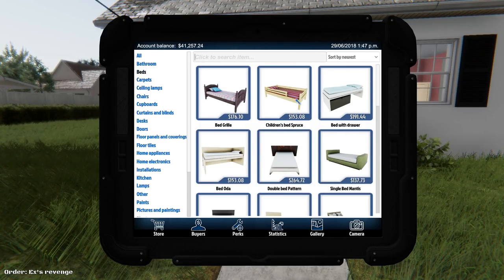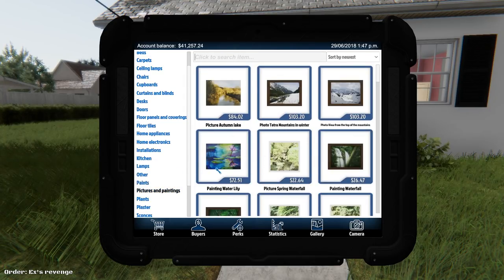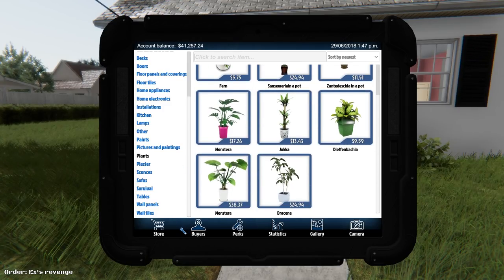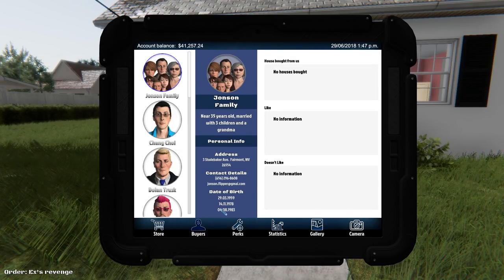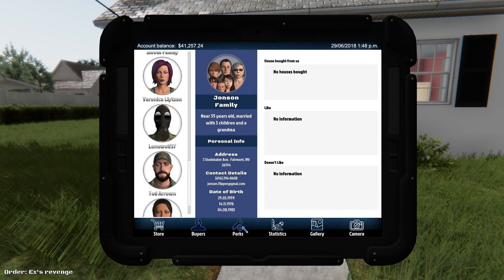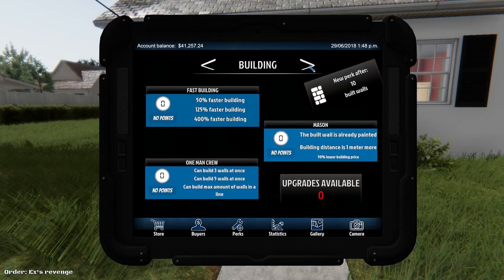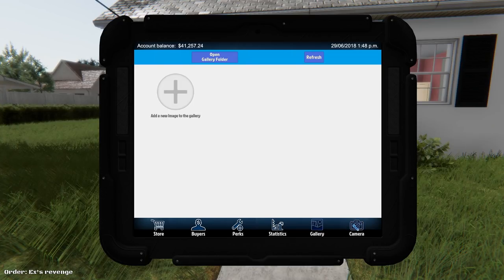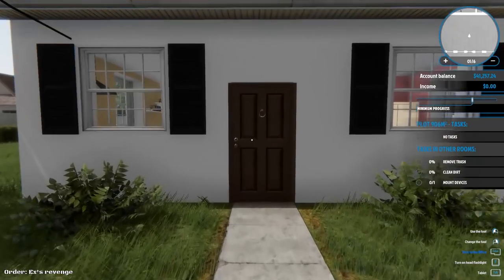In the store there are cute little beds, lamps, paint, pictures, and plants — a fern for five dollars. Under Buyers I can see people who'll buy properties I work on. Perks include negotiation, cleaning, demolition, painting, building, and handyman — all the things I'll be able to do. There's also a statistics gallery and a camera to take photos. This sounds awesome.